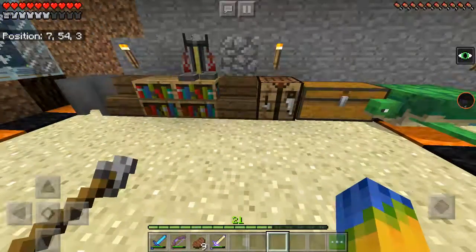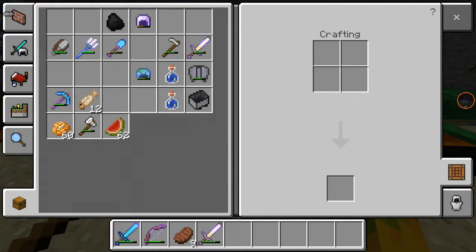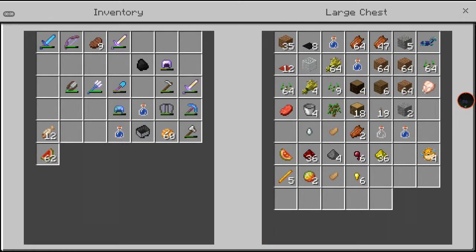Hi guys, welcome to episode 3 of Storm Smasher's Guide to Brewing in Minecraft. Where do I put my ghast tears in here? Yep, ghast tears.